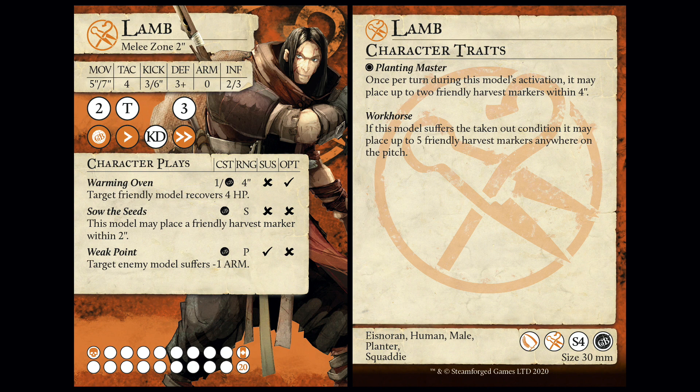Warming Oven is good, and the rest of the card isn't that relevant. I think he's there to put down Harvest Markers and to heal one of your models. He probably doesn't go first that often in a turn because of that - he doesn't do much. Whereas Ram is a better first activation. This is a very second or third activation, setting up for the next turn, healing some stuff. Lam is the battery of the team. Also, he is a seven-inch range crowd out, and that's not bad - he's got a five-inch jog and a two-inch melee.